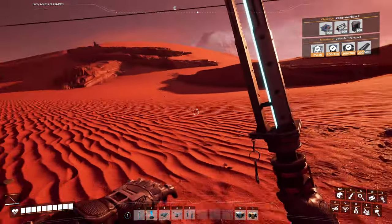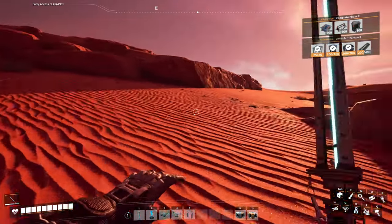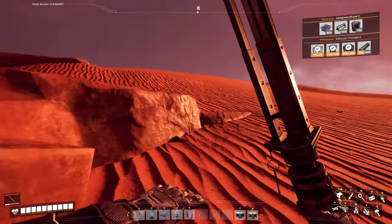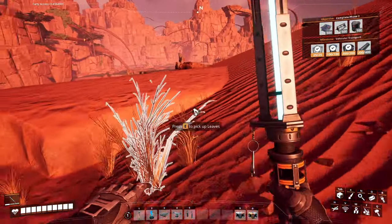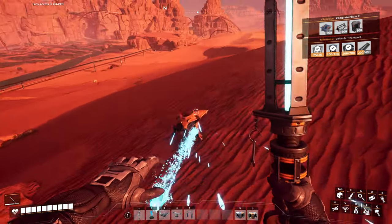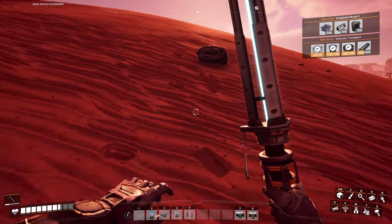Now I need to find something to use my bashi stick on — something's just asking for it. Come here! You know, I've been looking for you guys, trying to run from y'all for weeks, and now that I've got something to take care of you, y'all don't want to play anymore. Come on! How'd you hit me? Cheaty bastard.